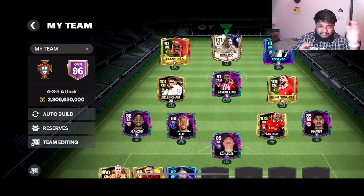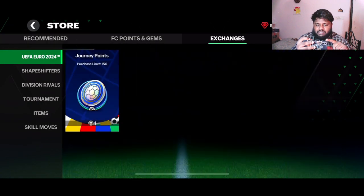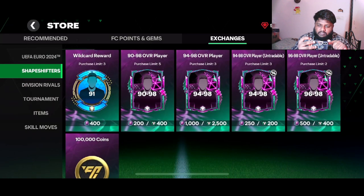Shapeshifters is live right now, so make sure you complete the daily challenges. Every day, if you win everything, you get two normal PvE matches and two head-to-head matches. If you play all four and win all four, you'll get a total of 180 Shapeshifter points. You can go to the store, go to exchanges, go to Shapeshifters, and get any of the available items.